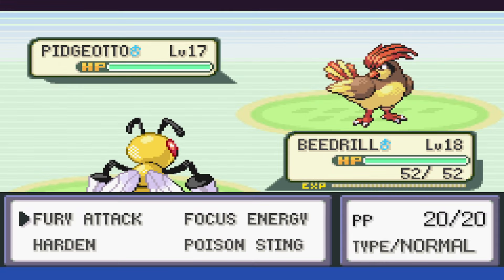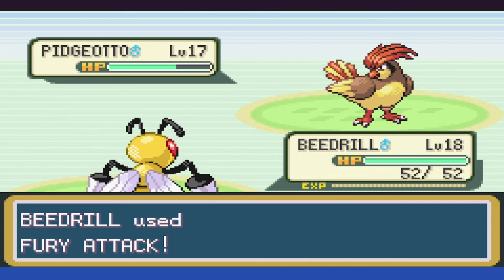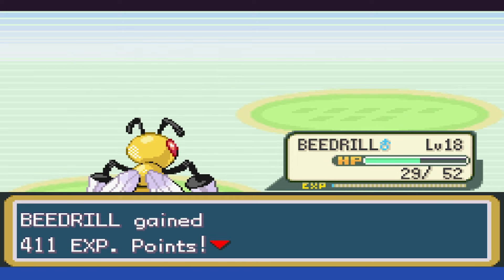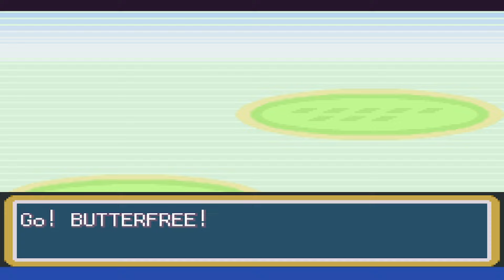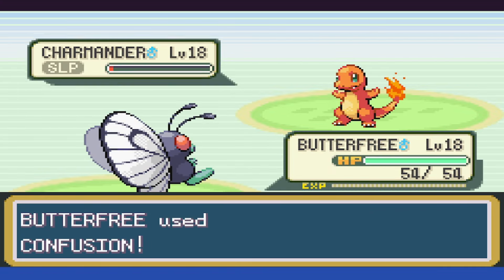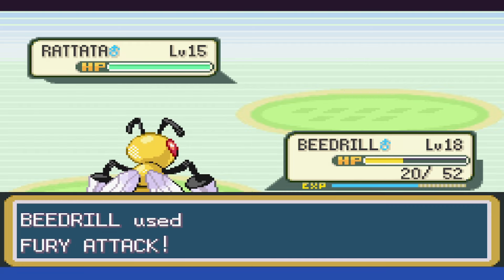At level 16, we can start whittling away the Pidgeotto with Fury Attack, and Gust is still hitting us pretty hard. We do manage to take it to about half HP, so to get rid of the accuracy drop we swap over to Butterfree. We can outspeed Charmander and put him to sleep, then take him out with two Confusions. We swap back to Beedrill with Abra and take it out with Fury Attack, then do the same with Rattata.